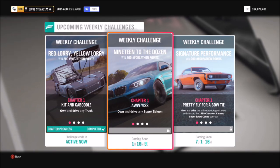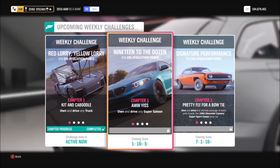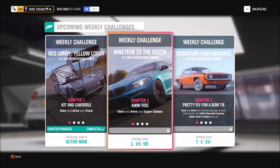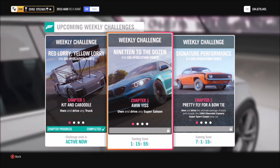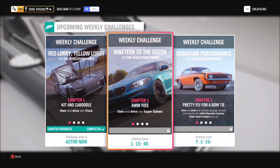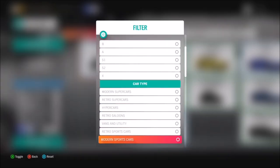Hello and welcome back to Everything Gaming. I'd like to start by apologising because I've not been very active lately. I've managed to purchase my first house so obviously I've been moving in and it's been a very busy time. But I'm back at it now and we are going to be doing this week's Forzathon guide called 19 to the Dozen, which wants you to own and drive any super saloon — and just like last week's, it's another repeat of a Forzathon that was done earlier in the year.